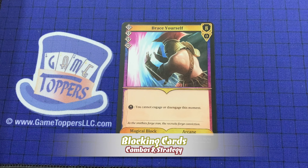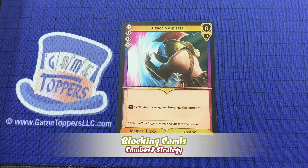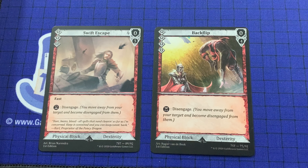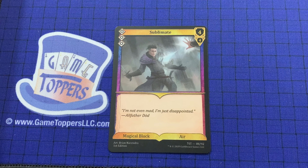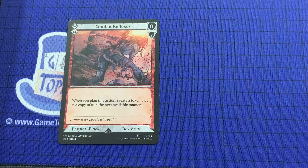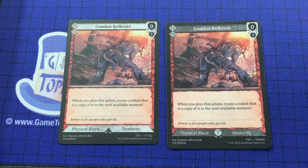The Shadow Assassin has 11 blocking cards in the deck. Brace Yourself is notable due to it having 0 focus but 8 power. Swift Escape and Backflip both allow the Shadow Assassin to disengage. Backflip has 4 focus while Swift Escape only has 3; however, Swift Escape is fast. There's only one Sublimate in the deck, but it's a solid 4 power, 4 focus block. Combat Reflexes is in the deck twice, and each one duplicates itself, creating two 5-focus blocks every time the Shadow Assassin plays it.